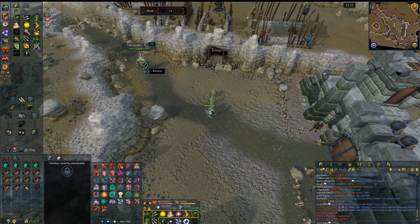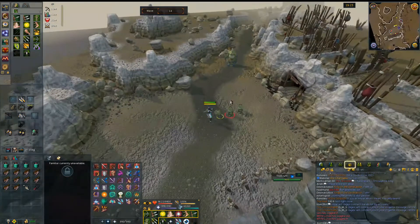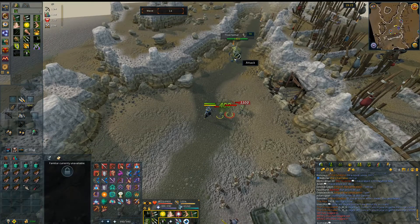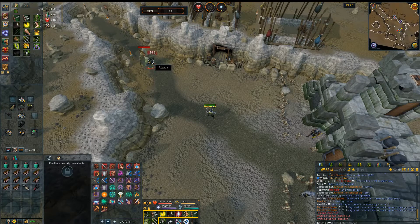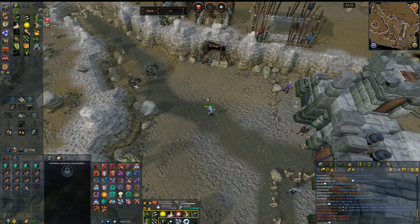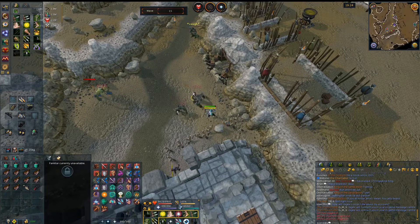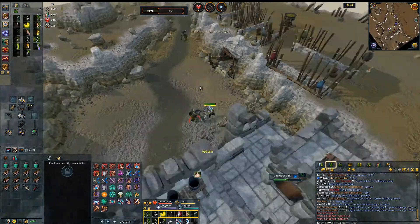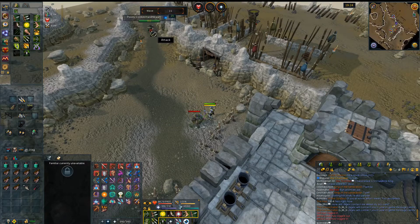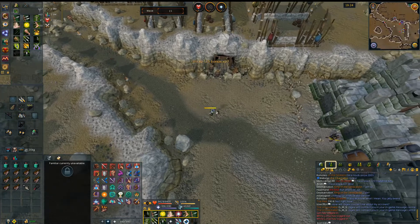On wave 14 you're also going to see the first troll father. He does spawn — I believe it's three — troll runts as well. To kill these troll runts, you can kill them, but you're also going to have to kill the father rather rapidly. I believe you cannot actually kill the runts unless you one-hit them, unless the troll father is already dead. If you don't one-hit them, they do respawn all their health. Seeing as I have tier 90 which is completely overpowered for this — you can probably do it with tier 30 or 40 — they do get one-hit, so they do die.